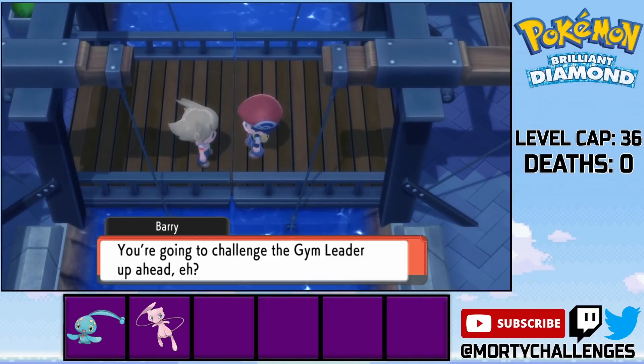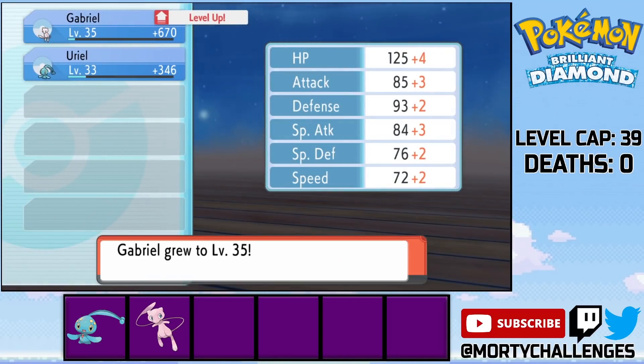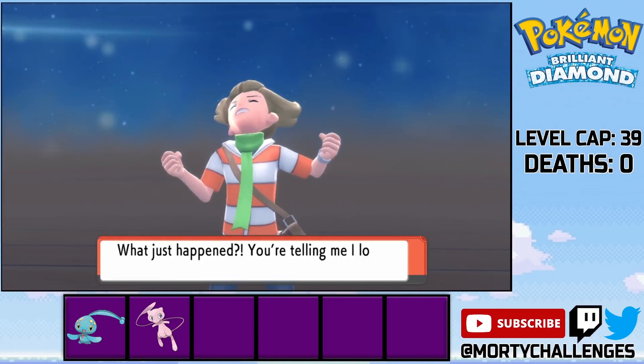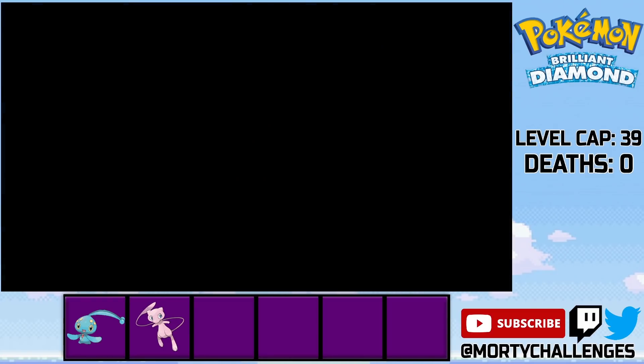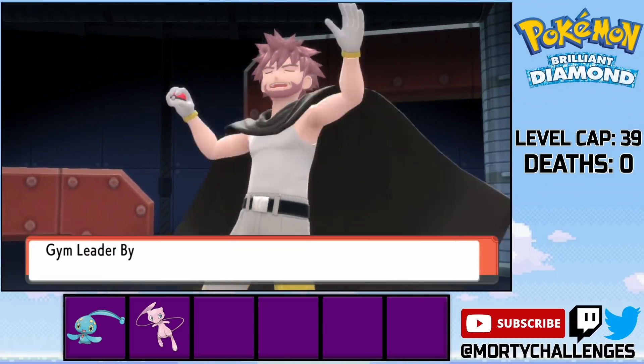We do have another Barry fight here, but as always, Barry is just pitifully weak, so we just obliterate. He's not even posing a single challenge in this run to us whatsoever. One thing that isn't incredibly terrible, but it is still terrible, is Byron though.